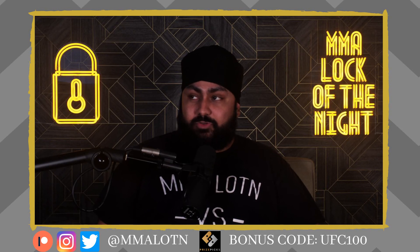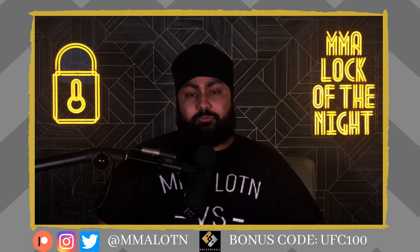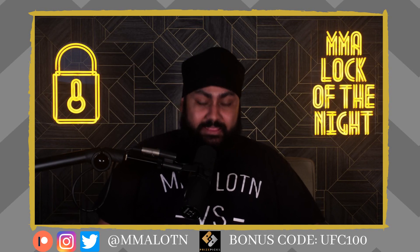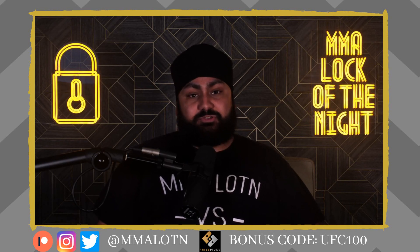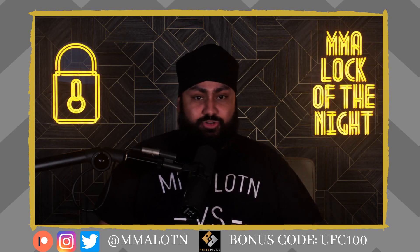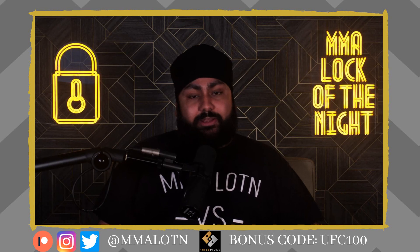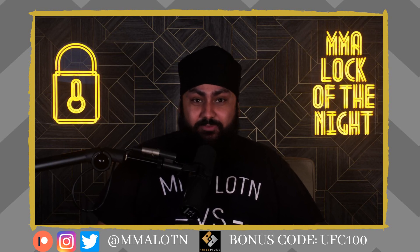Let me recap: I've got Marvin Vettori over two and a half takedowns, Leon Edwards over two and a half takedowns, and the Jamal Hill fight going under seven and a half minutes. I will be dropping a quick article on my Patreon page going through every single fight and giving you guys my best PrizePicks spot for each fight. I might integrate it into my best bets and props article. It'll be up early on fight day for UFC 263. The link is in the description — five bucks a month gets you a ton of great content.